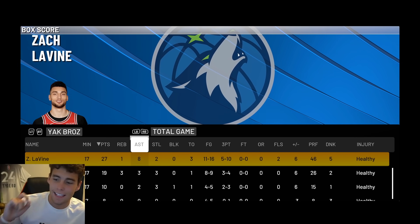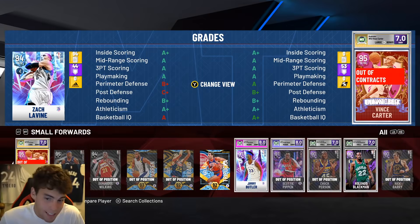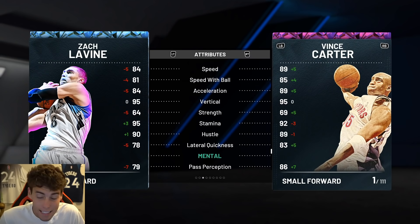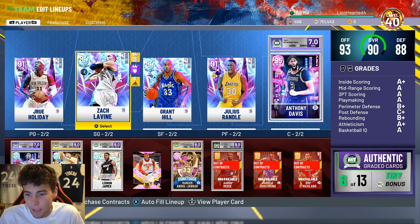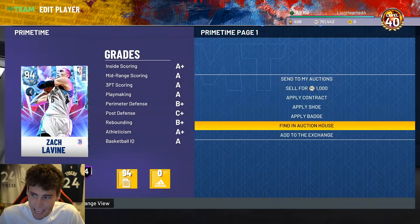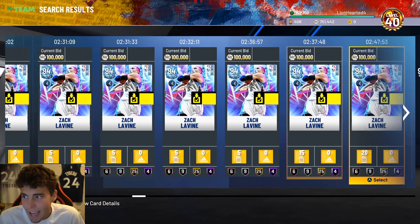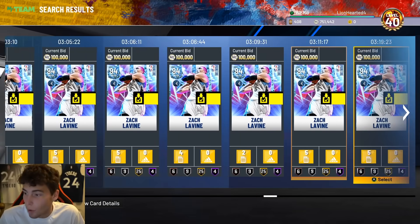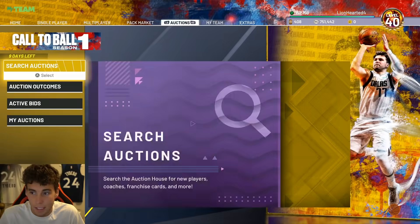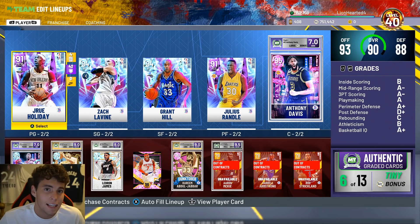Final box score: LaVine 27 points, 18 assists — good game all around. Overall, Zach LaVine is okay. Make the comparison to Vince — Vince is a way better version. Zach can move better than Vince, but Vince is way better, Kobe is way better. There are a lot of better options, especially for the price, because LaVine does have the two-season grading release and has historically been good in 2K, so he is going to be overpriced. Offensively he's a fun card to use but definitely not worth the MT. Drop a like, subscribe if you are new — love you guys, have a blessed day.